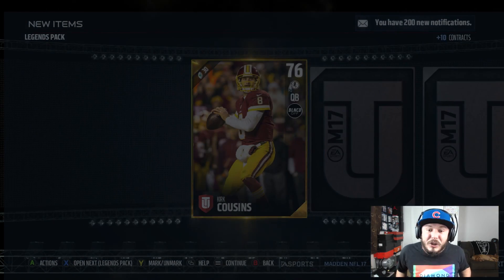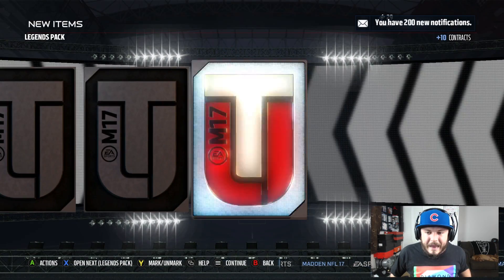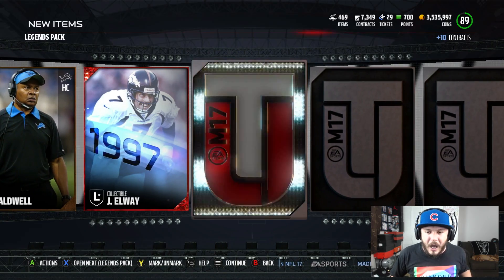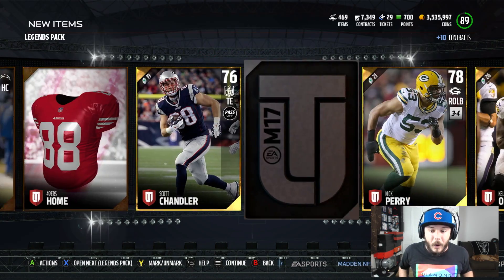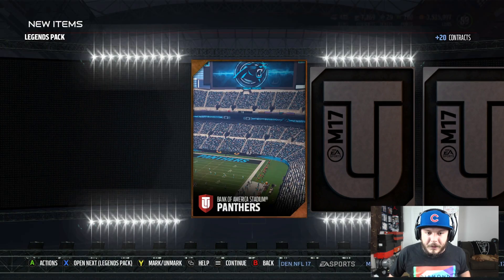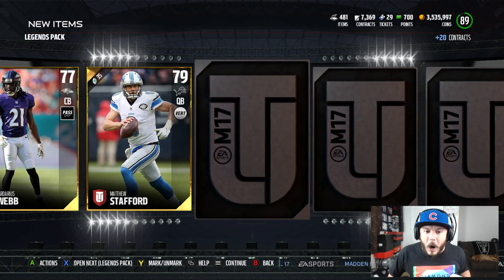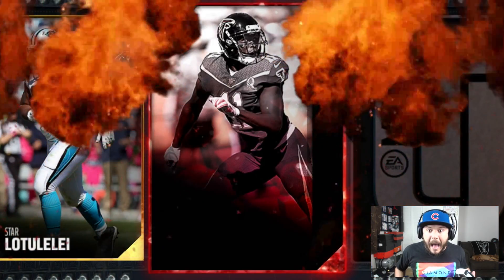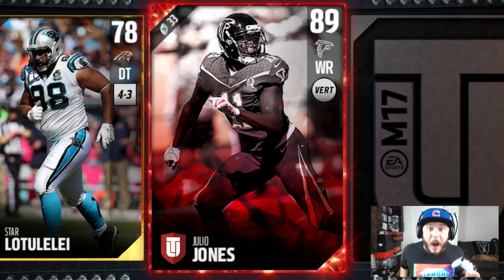Football season is getting ready to start, dude. I'm super excited for Thursday night. Going to go ahead and open our first Legend Pack, going to get a John Elway collectible right there. If we can pull him, these are the packs to do it. Game Changer Packs are definitely going to give us our best chance at getting our first limited edition time pull. Oh my God — Julio Jones!